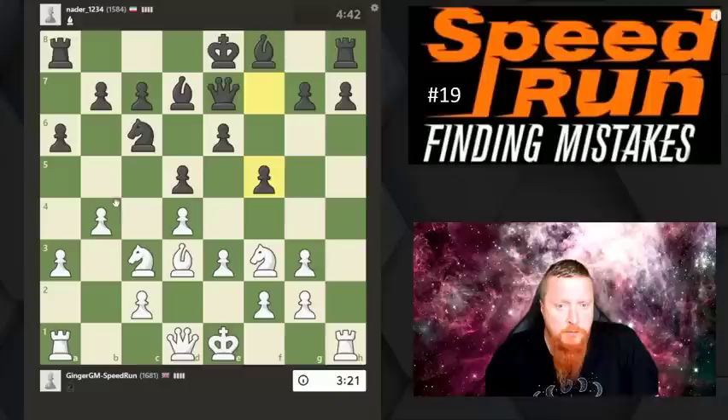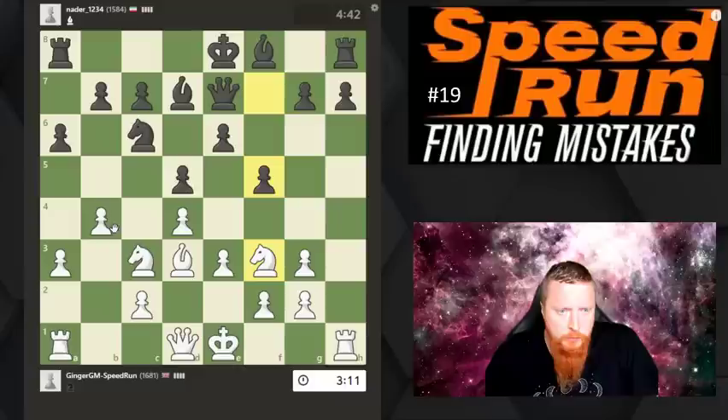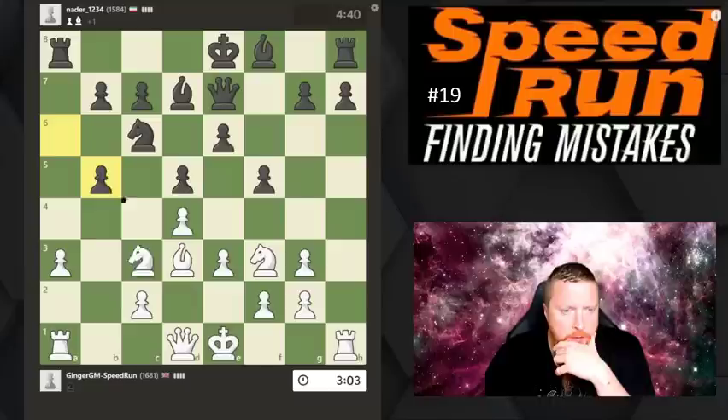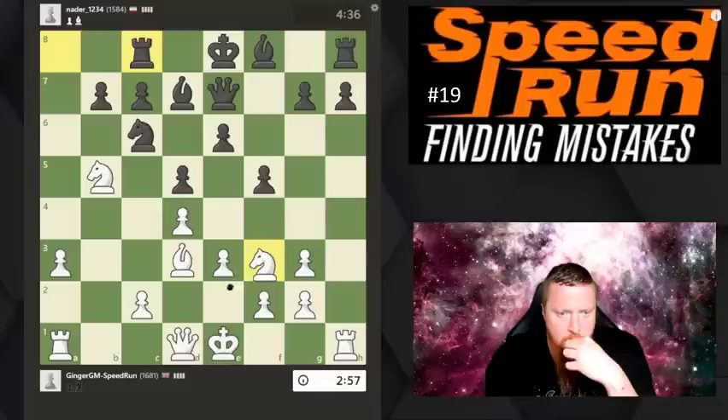He wants to castle this way, so let's prepare for that because then we can start an attack. He's moving very very quickly. I'd like the idea of playing g4 here, and I'm also thinking about pushing this pawn to get some play over there. Let's do this straight away - if he moves the knight I get a central square, if he doesn't I get a very active idea.